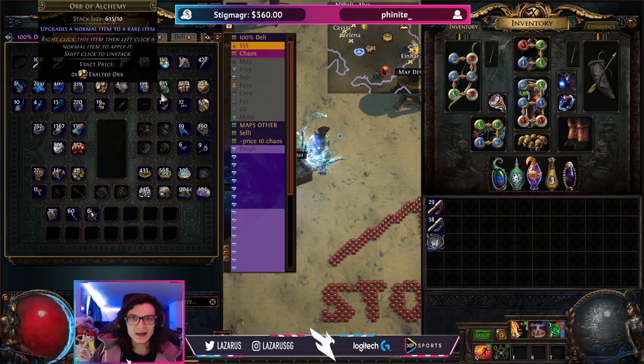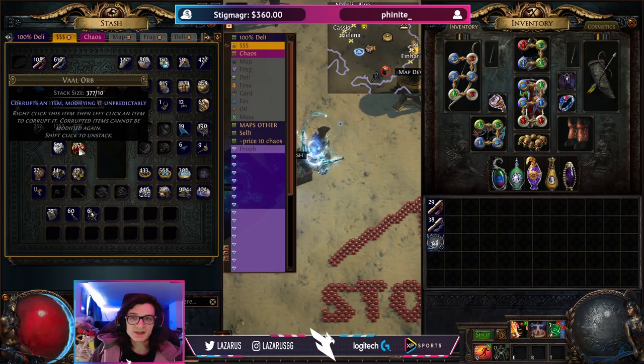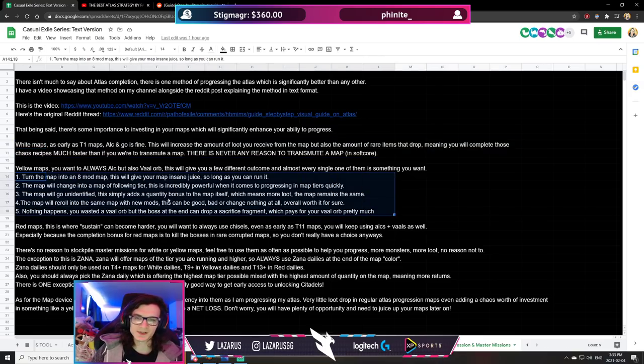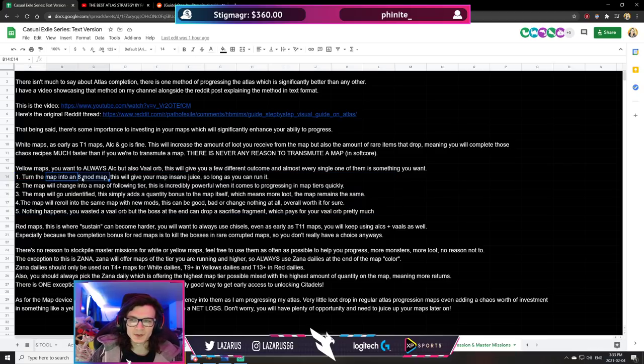The same thing applies to yellow maps — always Alchemy. The difference here is that we are also going to start using Vaal Orbs. Vaal Orbs have a few different outcomes. The first thing that can happen is your map turns into an 8-mod map. Remember: a rare item normally has three prefixes and three suffixes, but throwing a Vaal Orb at a map can turn it into an 8-mod map, which means significantly more quantity — more juice, more chaos recipe items, and better sustain for your mapping overall.